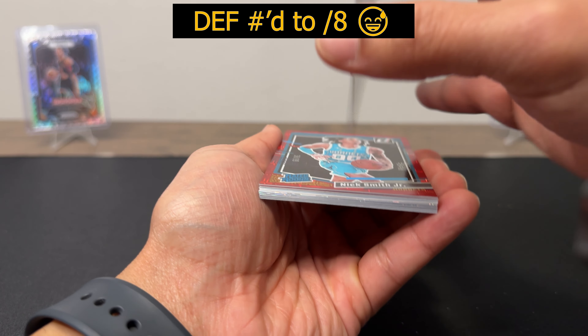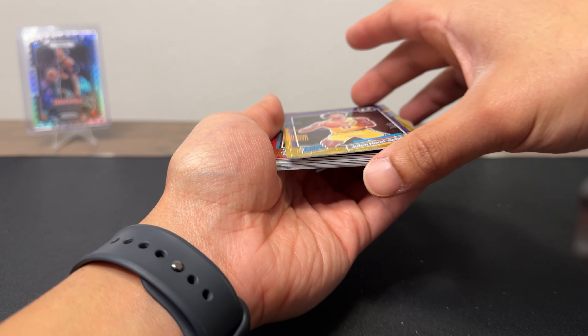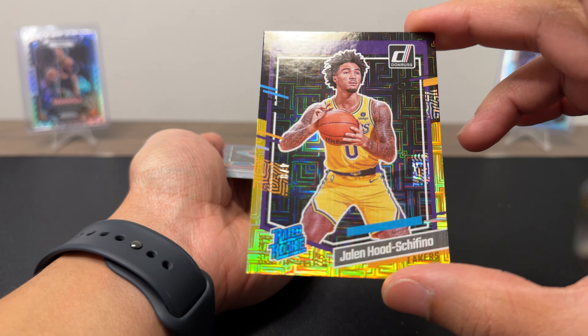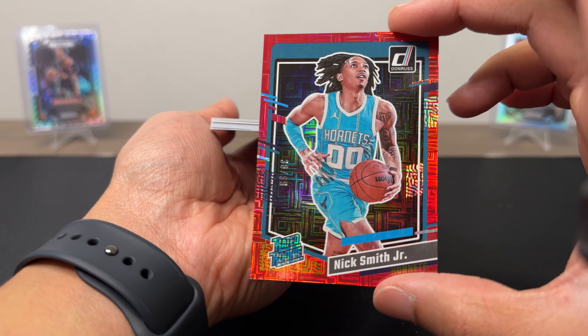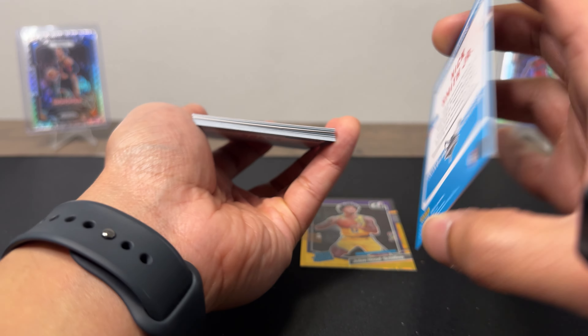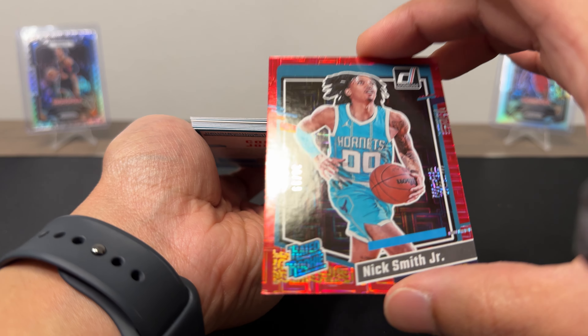First card is a black and gold Jalen Hood-Schifino. It's not numbered but it's a really cool, dope card. Next card up we got Nick Smith Jr. on this red parallel — not sure exactly what this parallel is.